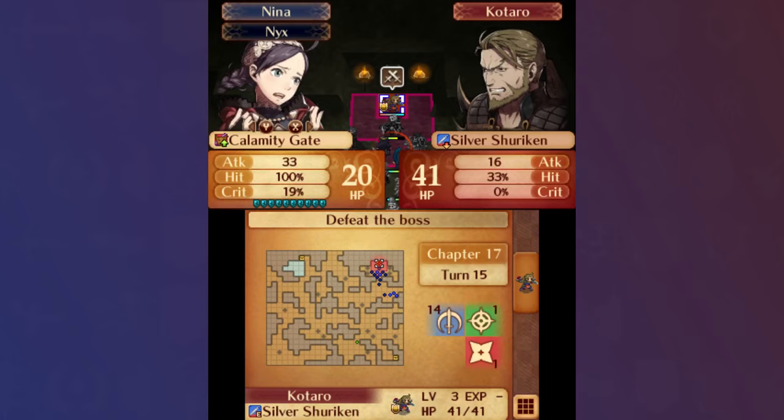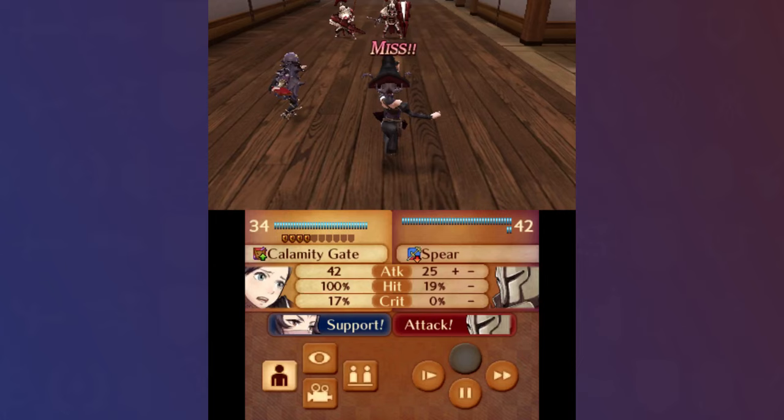She essentially soloed the northern path, letting everyone else work together, setting up for a 15-turn clear where I got all the chests, saved Saizo, and routed. Since I wanted to train other units, I didn't always have Nina sweeping everything. Chapter 18, I just had her kill the Generals in the center, and Chapter 19, she got some offhanded kills against the Kitsune.